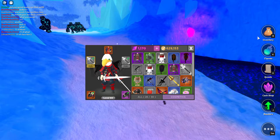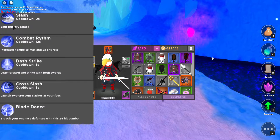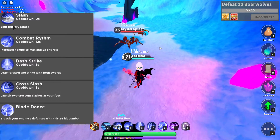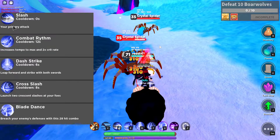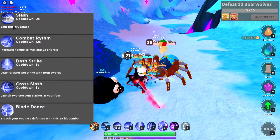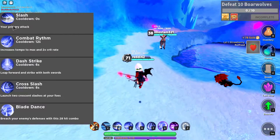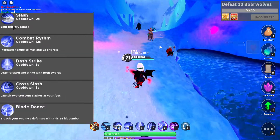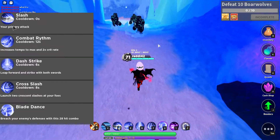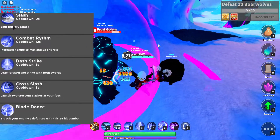Dual Wielder is a bit different than other classes. The longer you hold down your attacks, the faster you attack, and it will get faster and faster the longer you hold down. You can see how fast it hits — it's pretty strong. It's better to show this when you actually have a tanky enemy. You can see that the attacks here, there are white slashes, but when we start or continue attacking, you can see that it will start to go yellow.